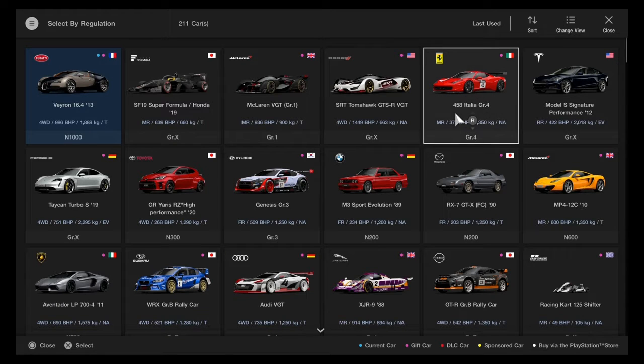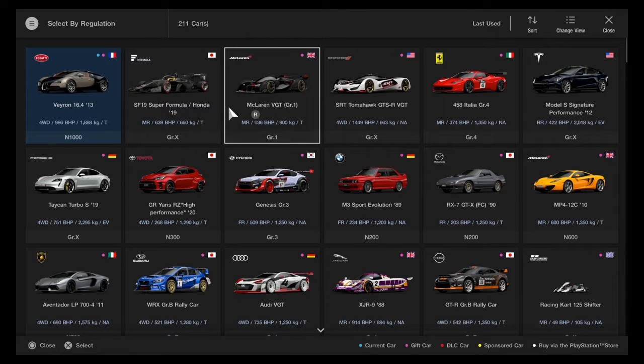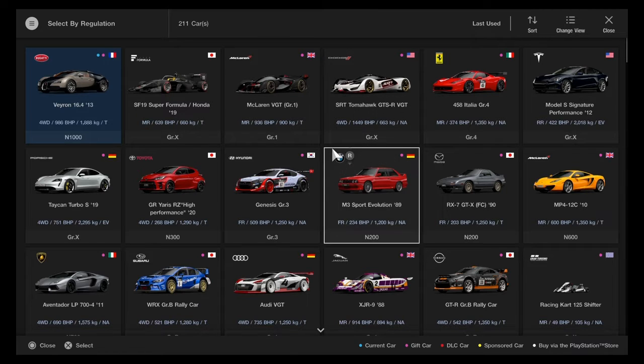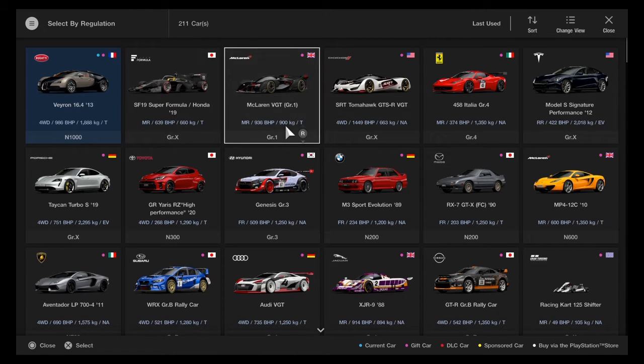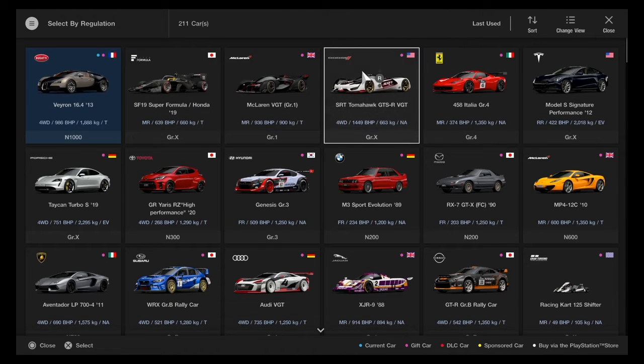Some of the cars we are going to be testing are the F1 car, the McLaren Vision car, the Bugatti Veyron, and some Dodge Tomahawk Vision cars. Leave a comment down below on what car you think is going to be the quickest — is it going to be the F1 car, the McLaren Vision car, the Bugatti Veyron, or the Dodge Tomahawk Vision car?